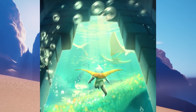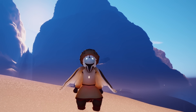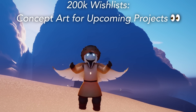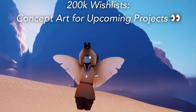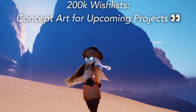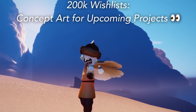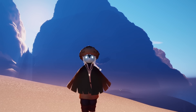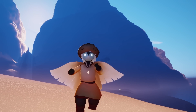We already have the first milestone completed, which is awesome, but the next ones are even more exciting. With 200,000 wishlists we're going to get some sneak peek concept art. We haven't reached this one yet but we might be close. It's going to show some concept art for the upcoming content coming to Sky — it doesn't really specify what that could be. Maybe Project Aviary, maybe some of the next season we've been seeing in the beta, maybe some stuff even beyond that. It's a pretty exciting milestone to reach.